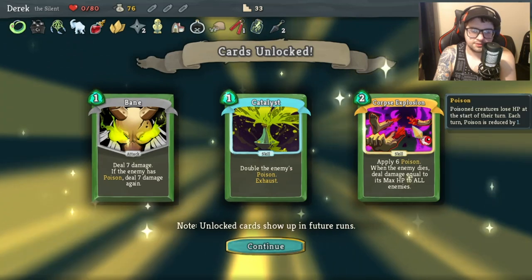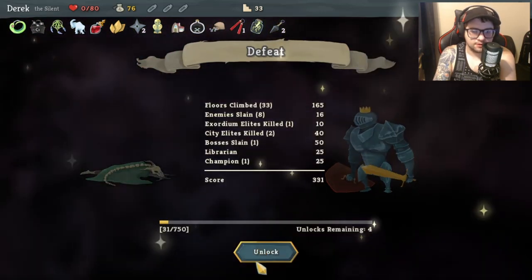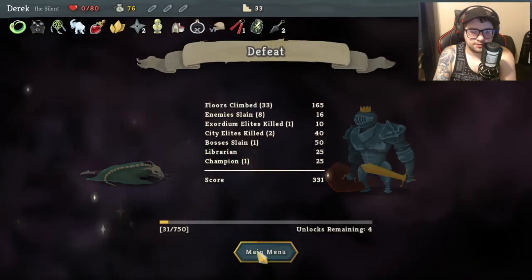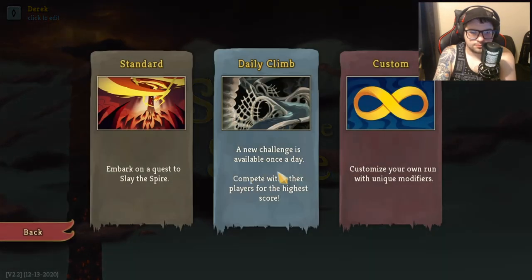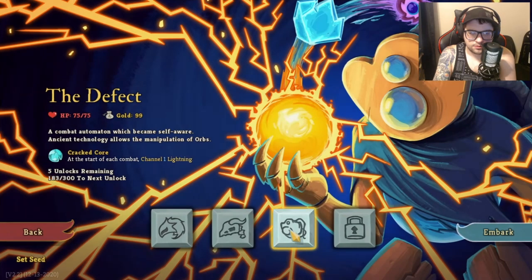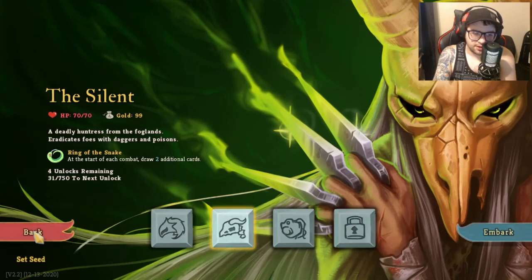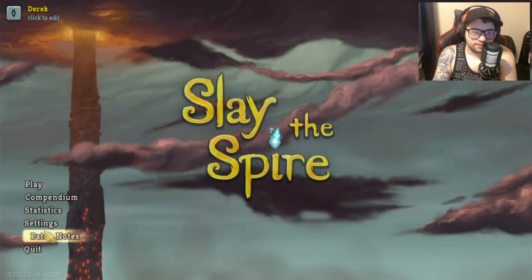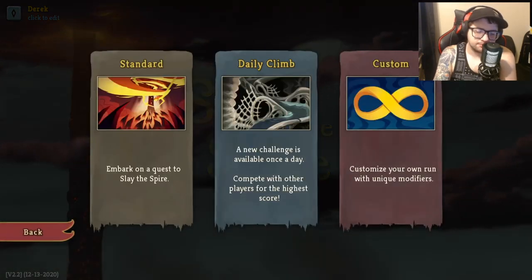Alright, what's my new unlock? Double the enemy's poison - alright. Oh, I got more unlocks! New character - oh hey, that's the thing with the... I thought I had to defeat a standard run by winning it and the third character unlock. I didn't win that one. Well anyway, thank you so much for watching, I do appreciate it as always - I'll see you on the next one, bye!